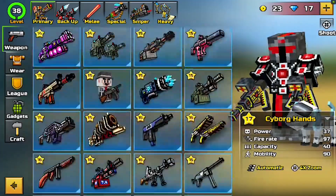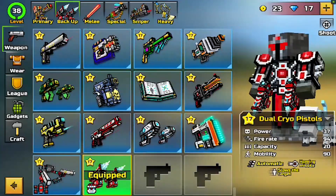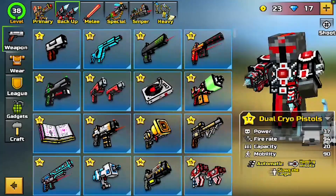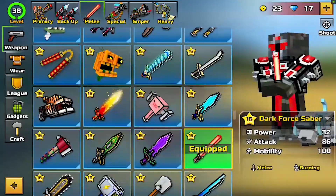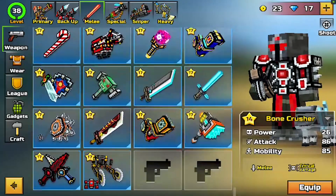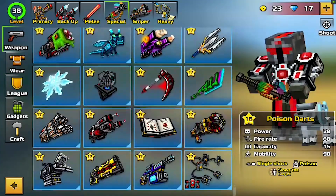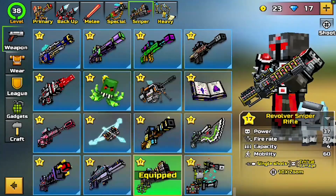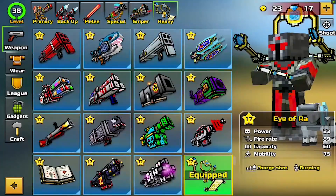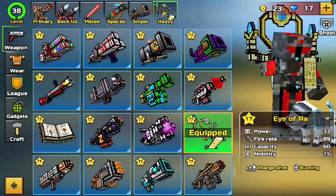This account is going to have all the primary weapons including the new ones, as you can see right here. It's going to have all the backups right over here — every single melee including the Bone Crusher, which is the newest melee. We're going to have all the specials including the new ones, all the snipers, and heavy weapons including the Eye of Raw, which is my new favorite weapon by the way.